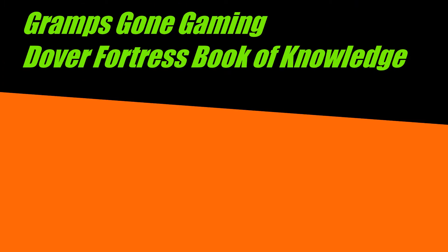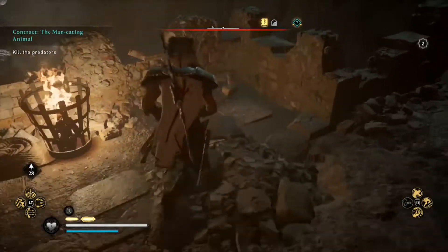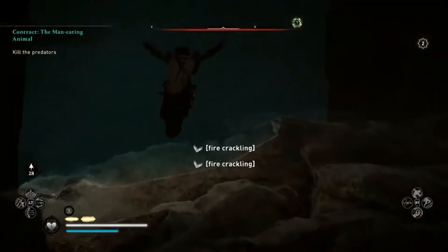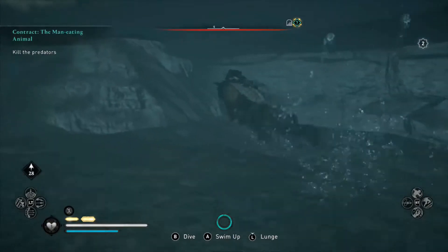Hey y'all, it's Thomas here again — Gramps Gone Gaming, a.k.a. Assassin's Creed Crusher. Today we're going to look at the east side of Kent and we're going to go to the Dover Fortress and we're going to grab a book of knowledge and some gold there.